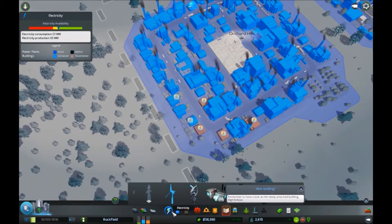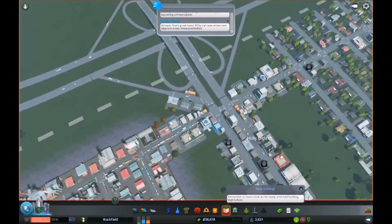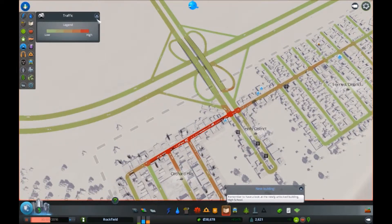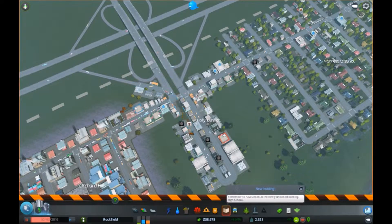There we go it's working. What I'm going to do is pause the game. As you can see there's loads of traffic building up around this area. If you look at the traffic map you can see red traffic all through here - this is going to be solved by the use of a roundabout. That's the main purpose of a highway. So what I'm going to do is destroy all these roads.